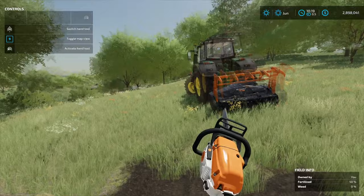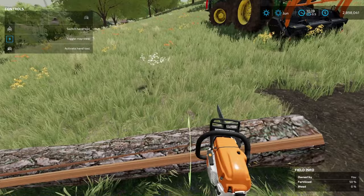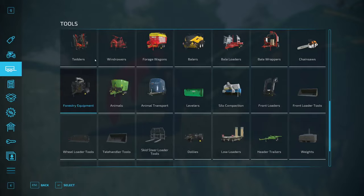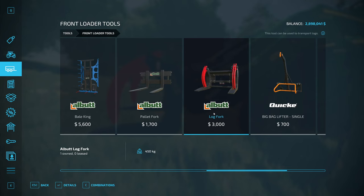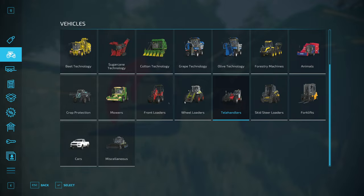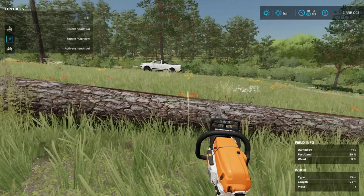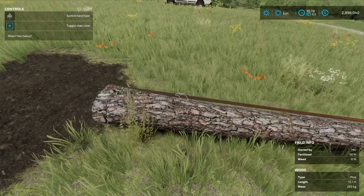Now you have two options, and again this is just basic. If you don't have a lot of money, you can cut the logs down to a small size so you can pick them up with your hand, or you can buy a log fork for your front loader — it'll look like this. You can attach that to a skid steer, telehandler, wheel loader, or front loader tractor. With that you can make larger cuts — cut through the log and notice it's now detached.